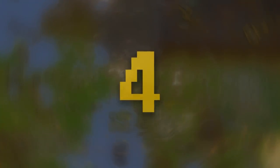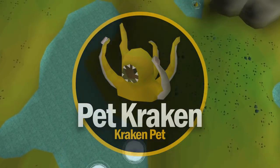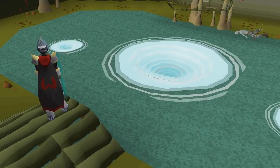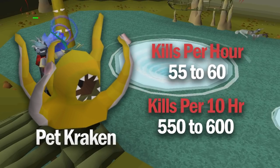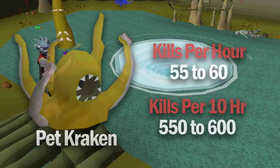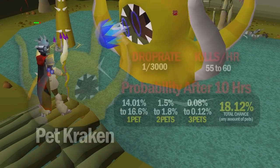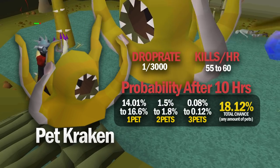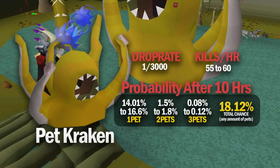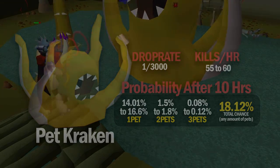Kraken pet is number 4 on this list, and it has the same drop rate as the Smoke Devil pet. But Kraken is even easier than the Smoke Devil, and it's very easily possible to get at least 1 kill per minute. So in 10 hours you'll get around 600 kill count, and with a drop rate of 1 in 3,000 for the pet, 600 kill count translates to about an 18.12% chance of getting the pet Kraken. Kraken can be a decent moneymaker, and due to the kill time, it's actually the easiest Slayer boss pet that you can get in the game.